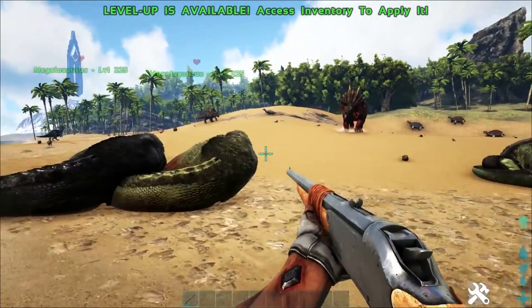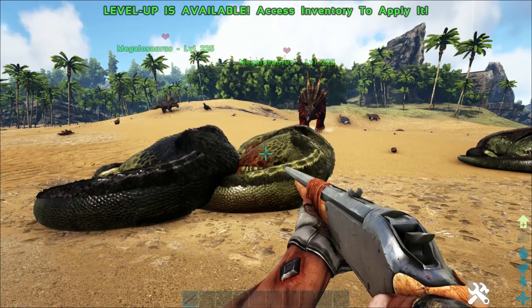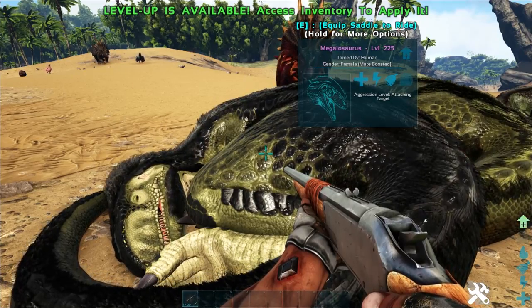The Megalosaurus is found on the Island, the Center, Scorched Earth, Ragnarok, Extinction, and the Crystal Isles, as well as a variant on Aberration which is the Aberrant Megalosaurus.